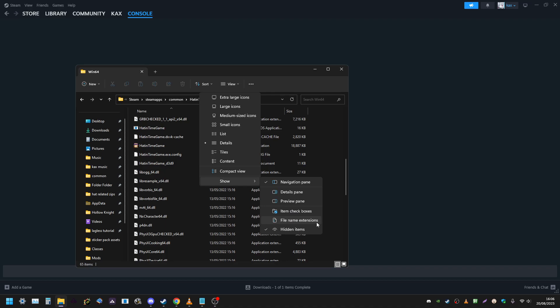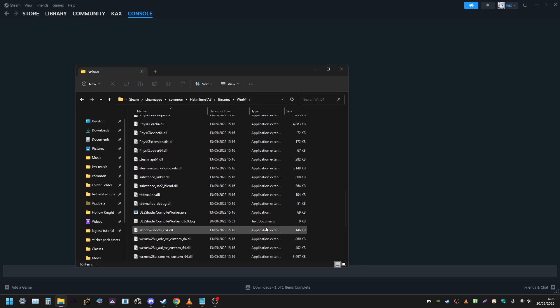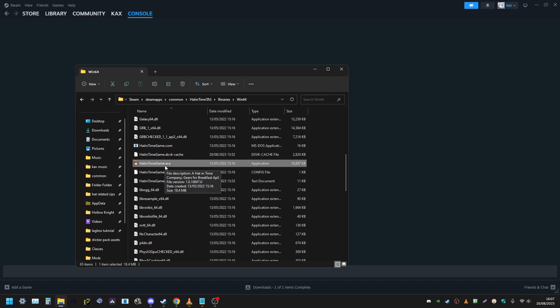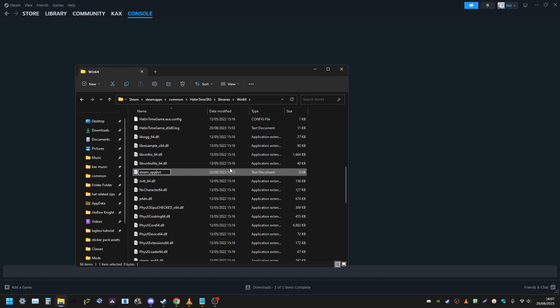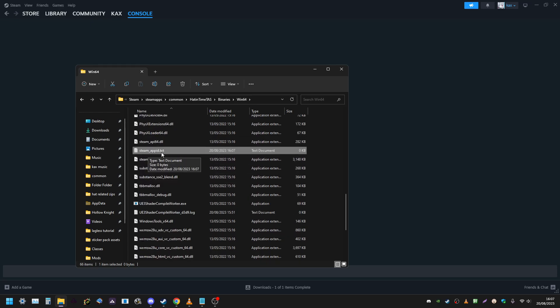First, turn on File Name Extensions in your File Explorer — this is generally a good Windows setting to have, and it's a lifesaver when managing files for this game. On Windows 10, there should be a View tab at the top of File Explorer with a File Name Extensions checkbox. Once enabled, you should see the .exe ends in .exe. Then create a text file and name it 'steam_appid' — all lowercase, no spaces, just an underscore between steam and appid — and it should end with .txt.